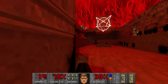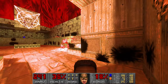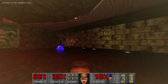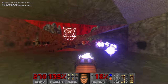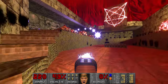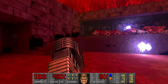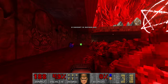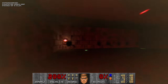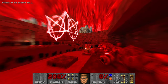I don't have any rockets anymore. Then I have to - actually I have plasma, completely forgot about it. And I'm almost dead. I think I should go for the supercharge. And now back to full health. And I have just grabbed the computer area map again - so actually it is fixed in GZDoom. Nice.